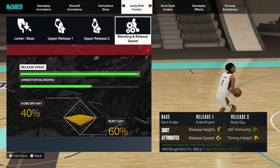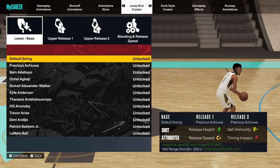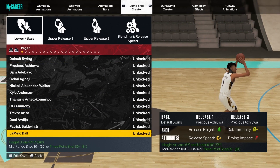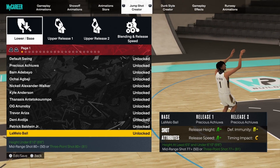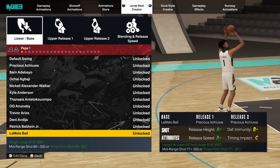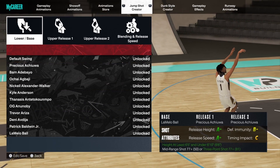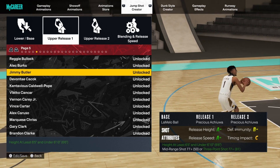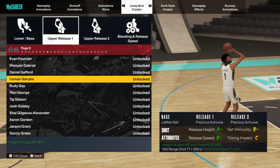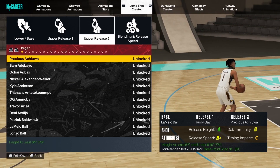For the second jump shot, the base I'm going with is LaMelo Ball. For locks and centers, other than Cole Anthony being a really popular base, this is probably the most popular and definitively my favorite base in the game. The upper is Rudy Gay again — I use Rudy Gay in basically every single one of my jump shots. There's not a jump shot I make that doesn't have Rudy Gay; the jump shot is so clean.